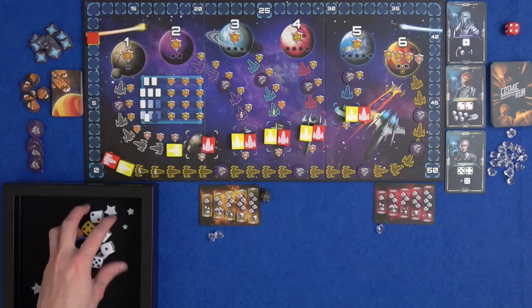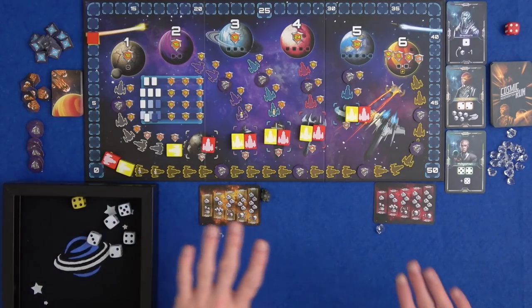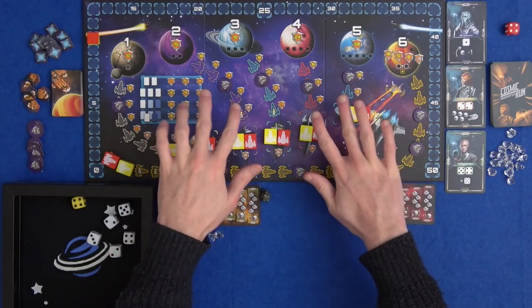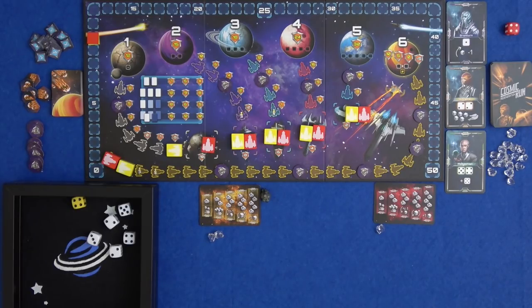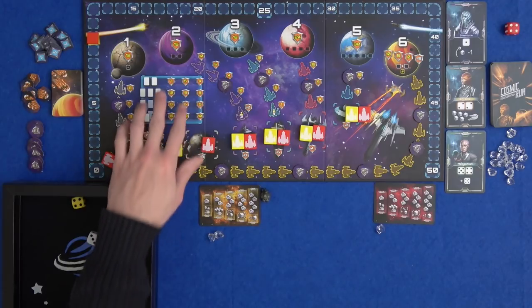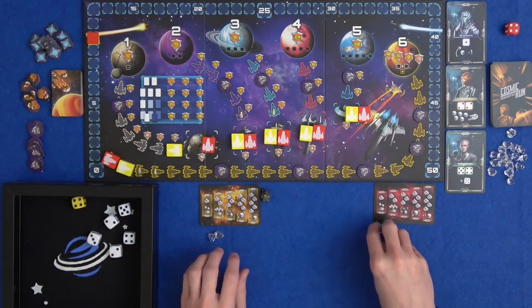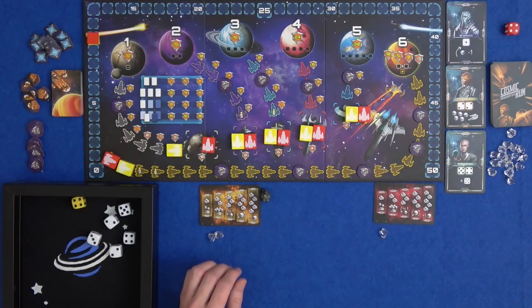This is a dice game where every turn you roll your dice and need to place at least one on an action space. You're trying to survey planets - get to the top of these tracks to survey the planets before they're destroyed by meteors. You can recruit alien species to help you out; they give you various powers and you can collect sets and turn them in for points. You can assign dice to your tech card to earn crystals, and the more crystals you have, the more power you have to manipulate your dice.